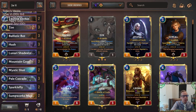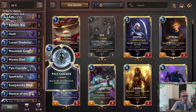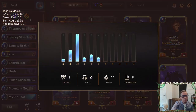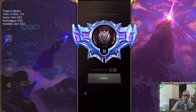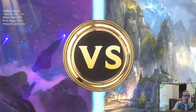Suit Up offers good protection and a way to make Elusives bigger — works well on Sparkle Fly or Zoe. For removal we have Aftershock, Mystic Shot, and Thermogenic Beam, plus good interaction with Hush and Pale Cascade. Basically that's the deck — pretty low to the ground, most things costing zero to two mana. Let's go ahead and play five games ranked with Zoe Vi. Looks like we're playing some Spider Aggro.